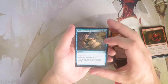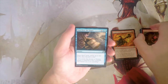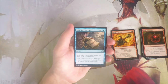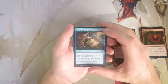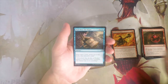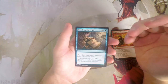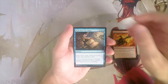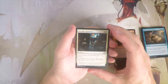Our first uncommon — Pour Over the Pages — three and two blue for a sorcery. Draw three cards, untap up to two lands, then discard a card. This is really really powerful. You're drawing three, which is huge, and you get to untap a couple of lands which means you can have a follow-up play or represent a counterspell. You can also discard a card with madness and get that effect off the untapped lands. Super powerful in this set — but I think I'd still rather have the removal.